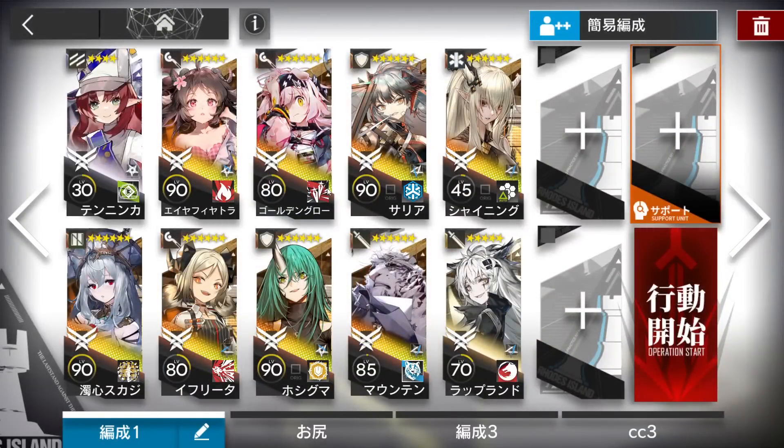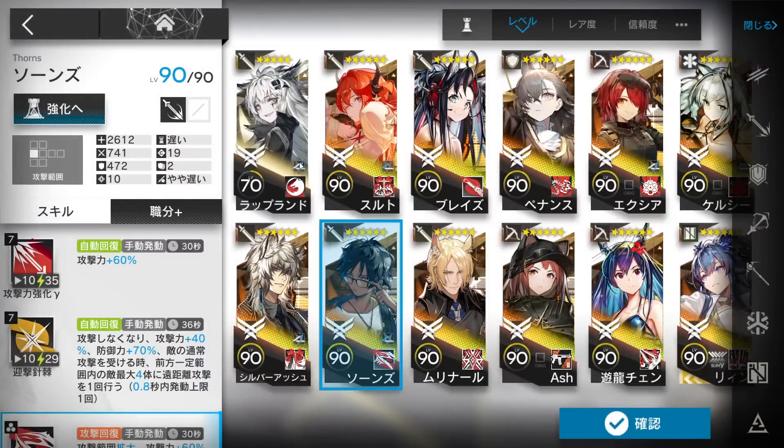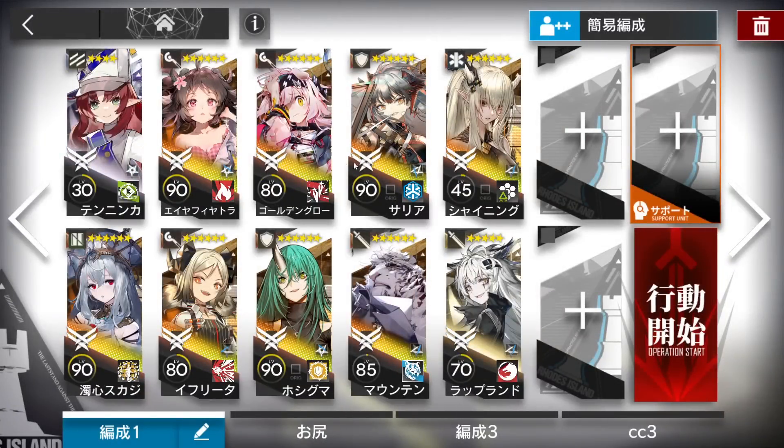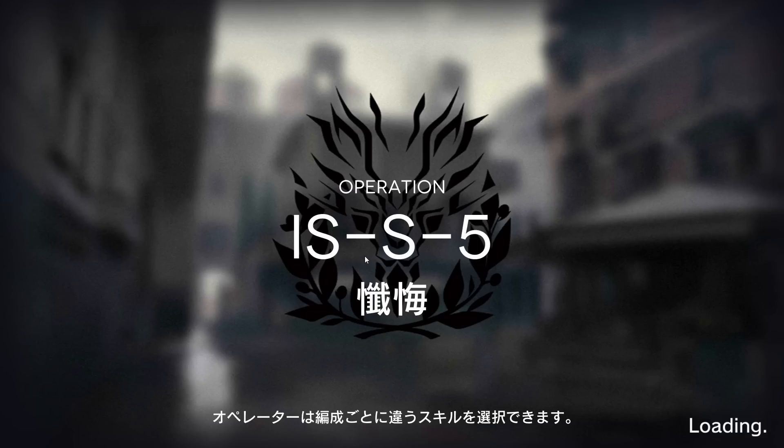Use Keobi's second skill and just activate it sometimes. Then Hoshi, Seria, Mountain, Shining, and Lapland instead of Thorns — as I said, arts damage is better, unless you have someone like Schwartz to melt the boss. The last three slots are up to you: more Vanguards, Tex Alter, Solder, Heli Drops, NTR — whoever you want.